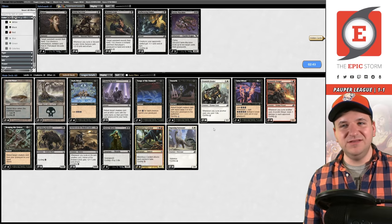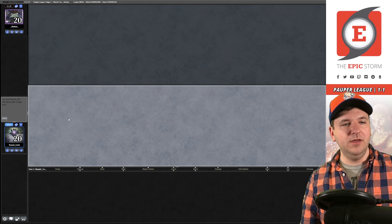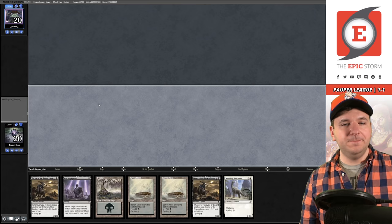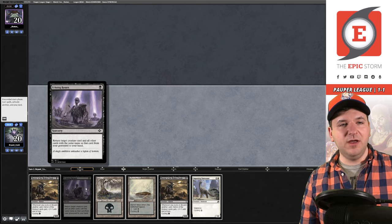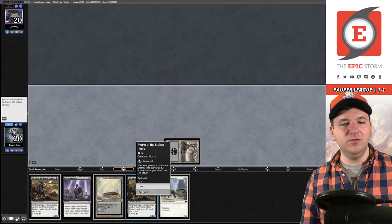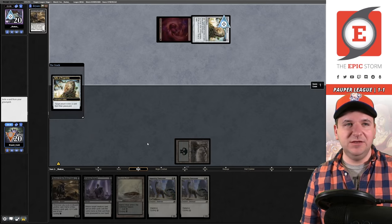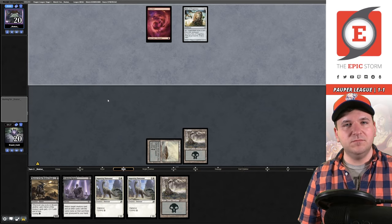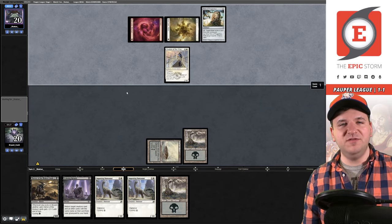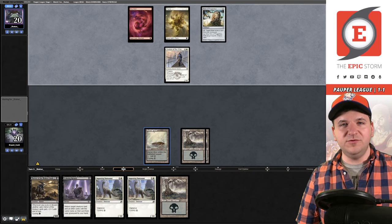Game three - we didn't see any graveyard hate, just resubmit. On the play, I have to mull that. I don't love this six but it's probably fine - I'll bottom the Echoing Return since we have two Horrors of the Broken Lands. Play Barren Moor tapped and pass. They attack and we go to 19, Needle Drop to 18, they suspend Rift Bolt. Draw, cycle. Healer. We're looking for Reaping the Graves. They take us to 15 with a Skewer to the Critics attack - going to 11. We could be dead next turn.